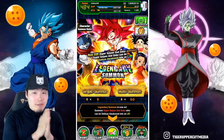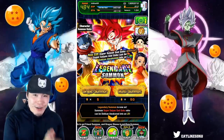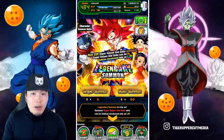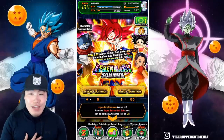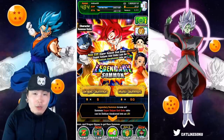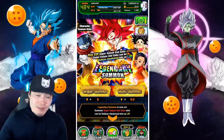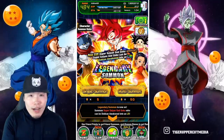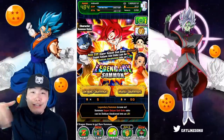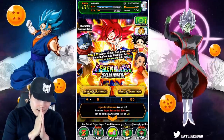Hopefully today we can impart some of the luck I've been having on my own account to the homie Daryl, and help him pull at least one copy — but hopefully multiple copies — of the LR Ultra Instinct Goku. Real quick, before we jump into the summons, I want to give a big shout out to Payne's shop on Twitter for hooking me up with very reasonable prices on Dragonstones, and also hooking up Daryl with his Dragonstones too. If you're looking to save money on your next Dragonstone purchase, possibly for LR UI or the upcoming five-year anniversary, hit him up in the description.